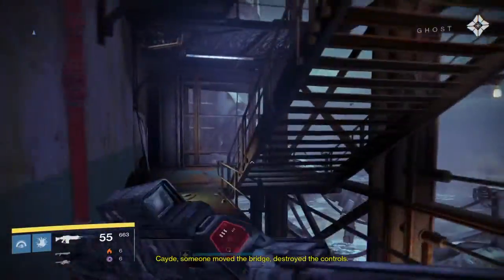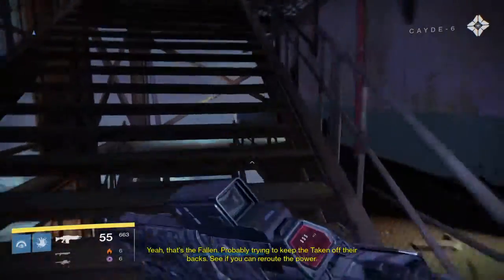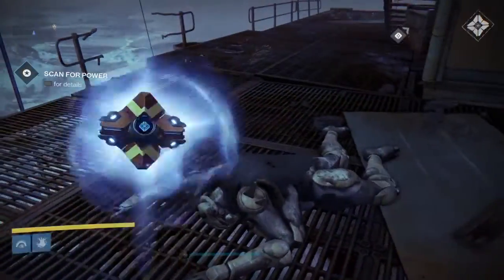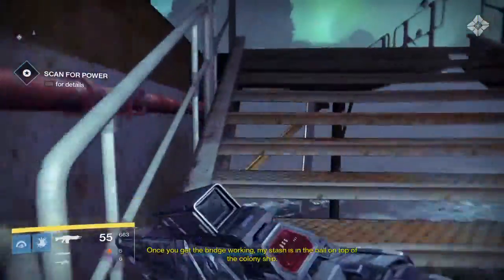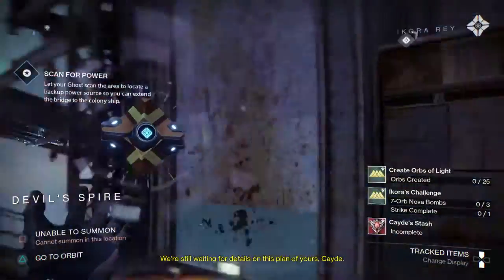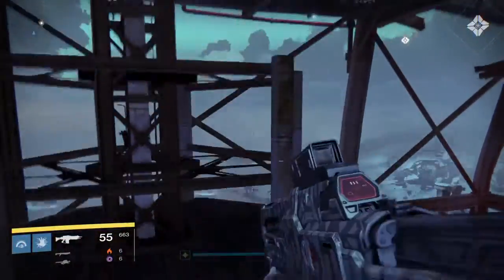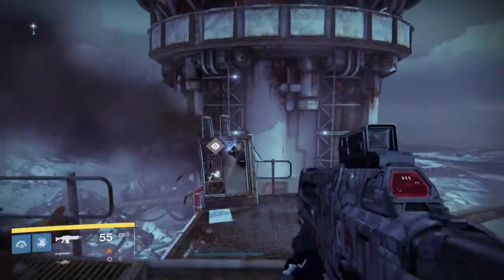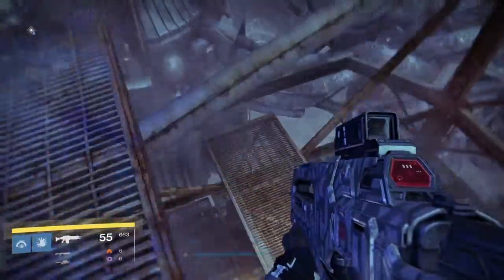'Cayde, someone moved the bridge. Destroyed the controls.' 'Yeah, that's the Fallen — probably trying to get the Taken off their backs. See if you can reroute the power.' There's still an active feed moving through those pipes overhead. 'Guardian, if you find the source, I can patch the circuit.' Got it. 'Once you get the bridge working, my stash is in the ball on top of the colony ship.' 'I'm coming up, so you better get this party started.' Get this party started, na na na na na. Yeah, I don't know the lyrics.